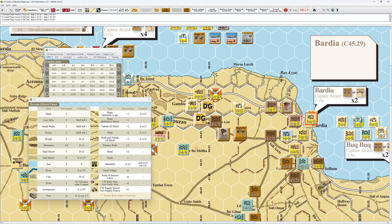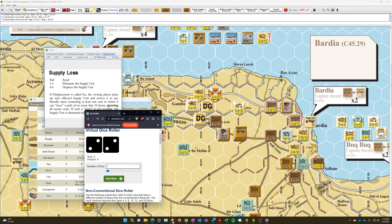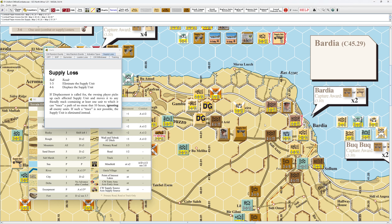This guy can't get reduced anymore — he's dead. And this one is gone too. Now we have to roll for the supply unit loss. Displace — it would be nice for the Germans if they could displace it. This is going to be one die. Eliminated — that's not good for the Germans; they lost a supply unit. In theory, capture award gives them two supply units anyway. By the rules they have to move in. So Bardia has fallen.